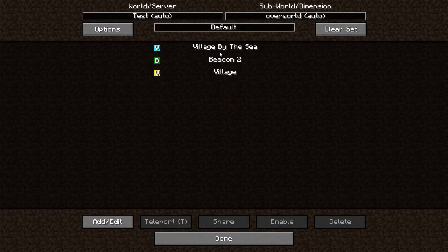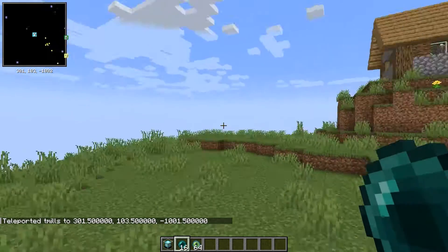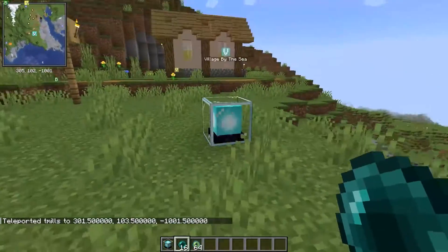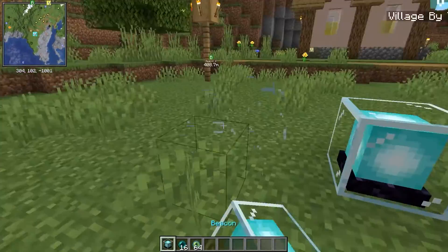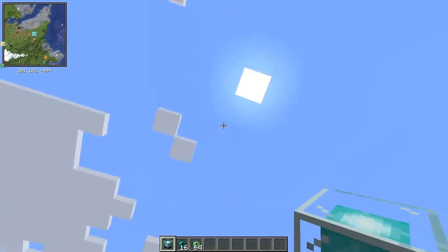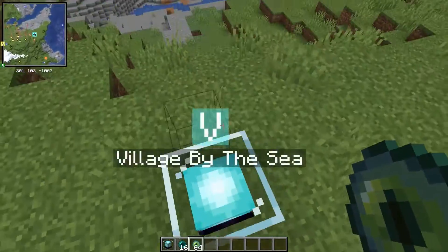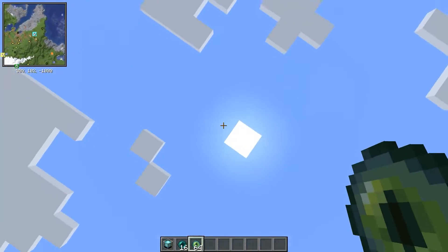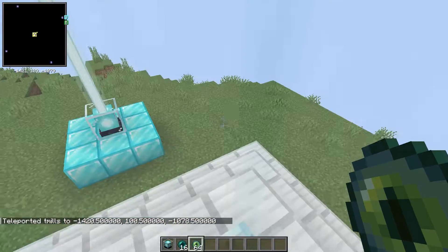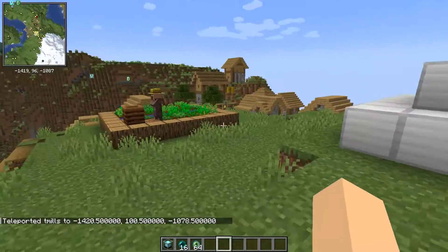Now I want to go to the village by the sea — that sounds very scenic. Let's transport there. Here we are at a village beside the sea. This one doesn't have an actual beacon base underneath it, just the top of the beacon, so there's nothing shooting up from this one — it's not as cool an effect. Maybe requiring some kind of base for the beacon so you get the waypoint shooting up into the sky would be a nice touch, giving further functionality to beacons and making teleporting between waypoints make more sense.